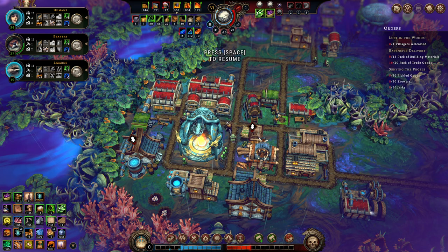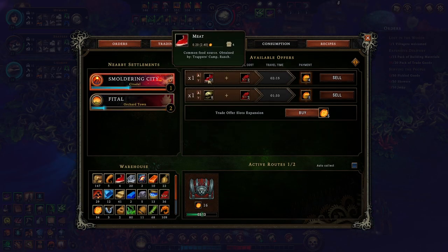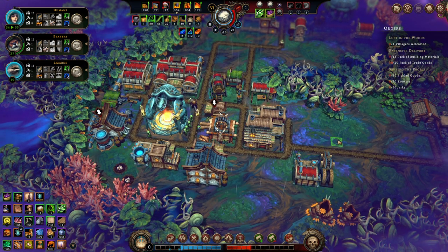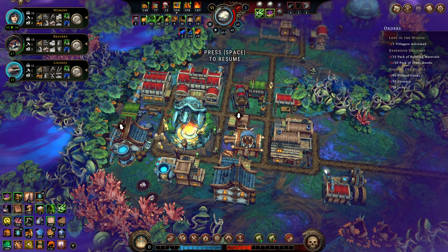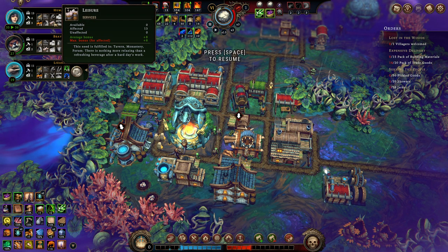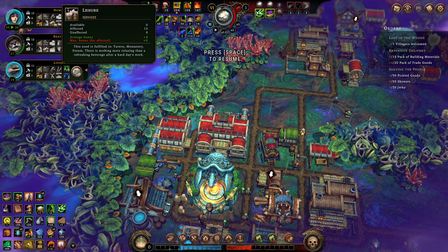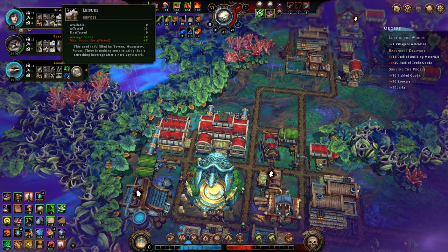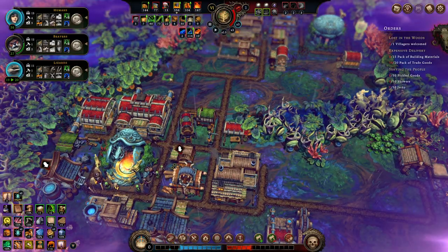Let's have a quick look at the trade routes in case there's something I overlooked. Doesn't look like it at the moment. Resolve for folks is very high off of leisure — that's what's doing it. Eight from the leisure for one group, 13 from the leisure for another. All of you are affected and getting eight each.